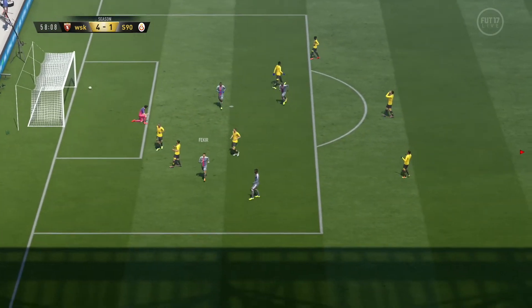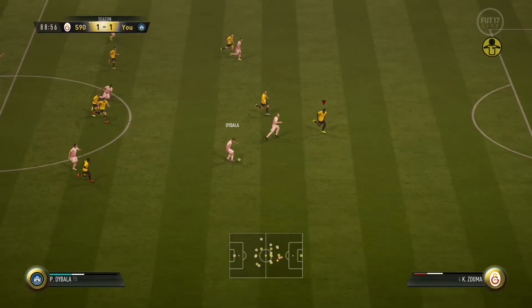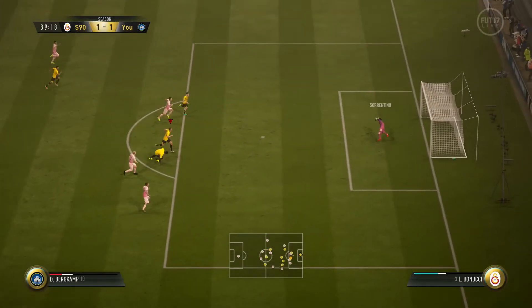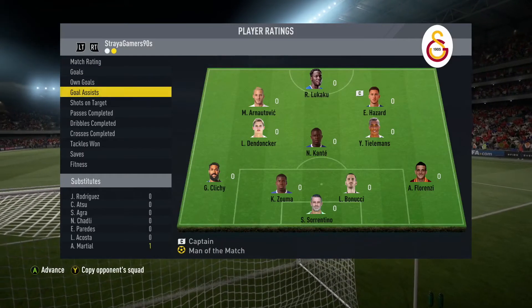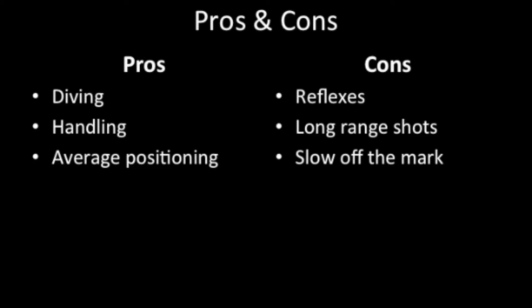I thought he wasn't the best at stopping those lower driven shots either. He was also pretty terrible coming off the line — he was pretty slow. He has only 37 speed and that might affect him. He managed to get around a 6.97 rating in most of his games. So his only pros are diving and handling, but his cons include poor reflexes and reactions. He was very inconsistent — one game he was fine, the next two games he was pretty terrible. Not good against long shots or reflexes.